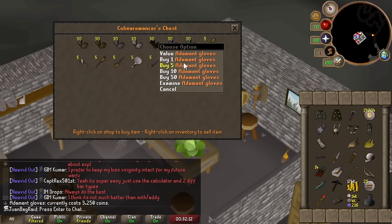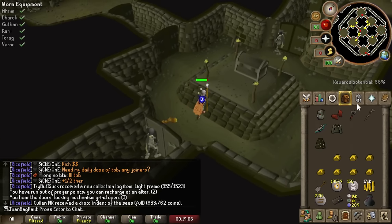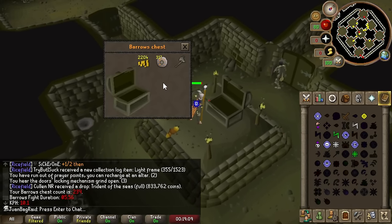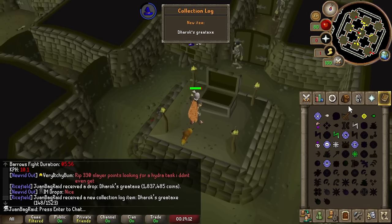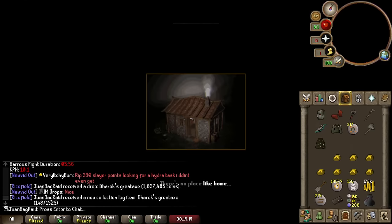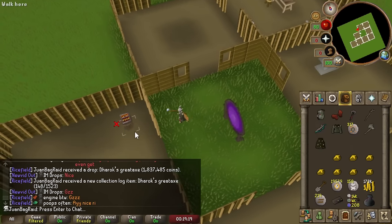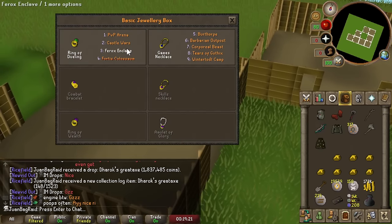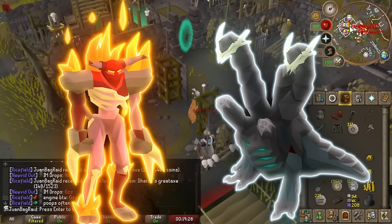Oh shit — I can't even do Adamant Gloves. Oh, even better. No way — Darrox! We still gained some nice stuff. That Darrox Axe — I thought it was going to be a troll, but this is actually really good for two things: Tormented Demons in the future and Hydra Combat Achievements if we ever make it that far.